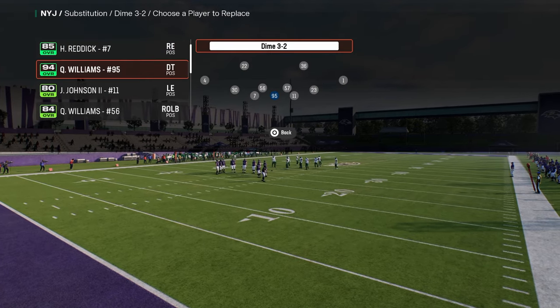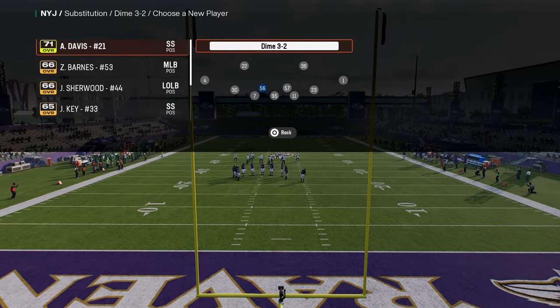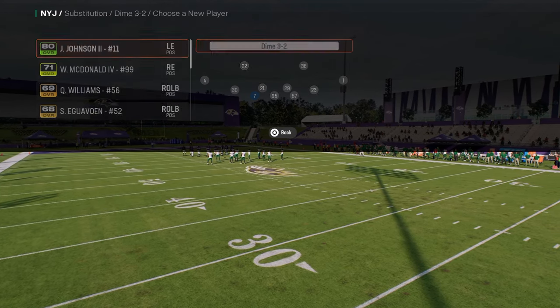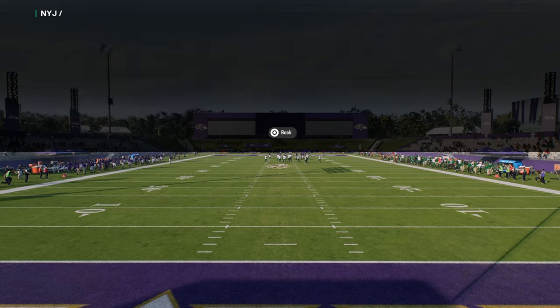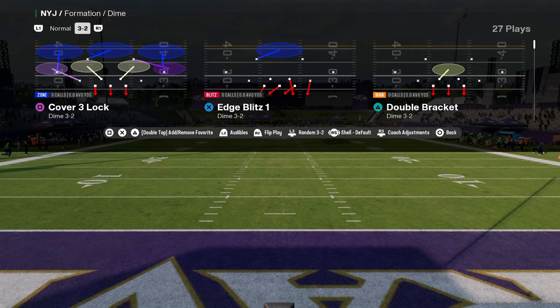On the line of scrimmage, you're going to put super fast guys on the D-line — speed is the most important thing in this game. You want fast safeties, fast defensive ends, linebackers like CJ Mosley. Quincy Williams for the Jets is a good option, and Reddick is going to be our DT. These are the kinds of guys you want in the game.